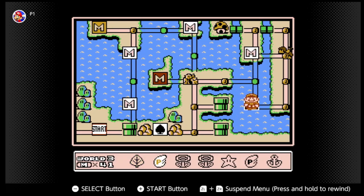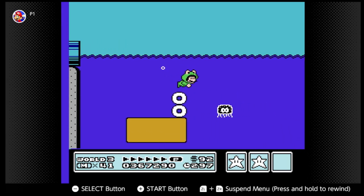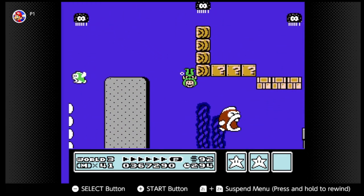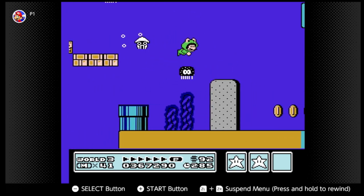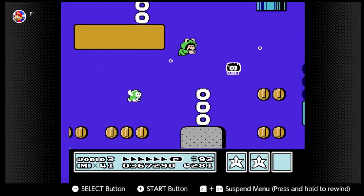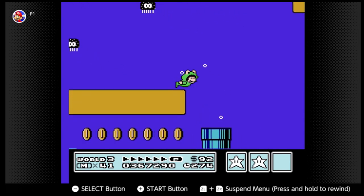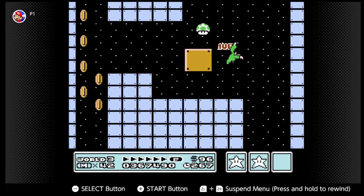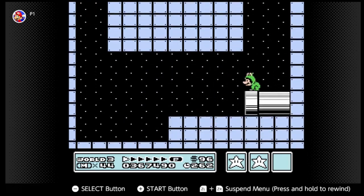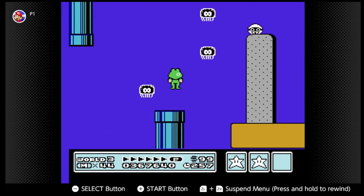I could use the frog suit — using the frog suit could give us a secret in this level. There's one pipe in this level you can only go into with a frog suit. The frog suit definitely makes swimming a lot easier. Make sure you go to the right — you get three one-ups. Nice little trick, though I'm definitely not a pro at this game. I've maybe beaten this game a couple dozen times over the years, mainly playing the All-Stars port.